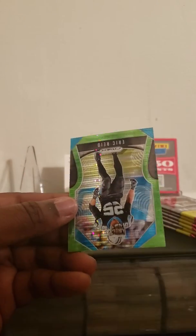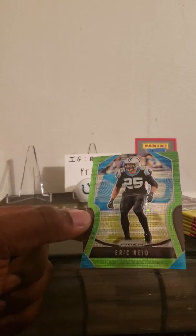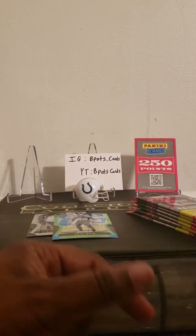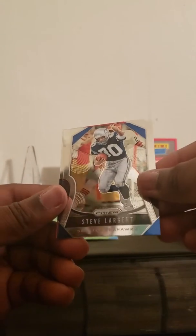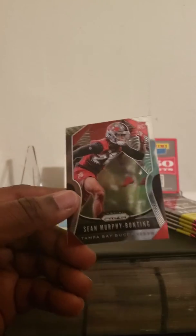Pack four: Allen Jeffrey, Rashad Penny, rookie card of Kaden Smith, and we got a neon green pulsar of Eric Reed — pretty nice! Would've been nicer if it was a Christian McCaffrey from the Panthers. Also got Devontae Parker, Ty Hilton for the PC, Steve Largent for the Seahawks throwback, and Sean Murphy-Bunton.